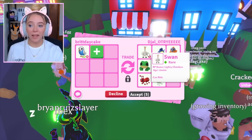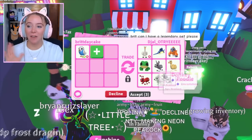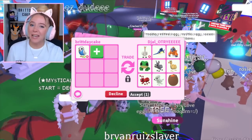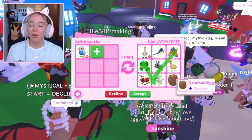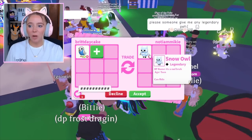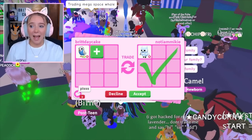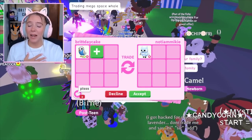The next offer has two out-of-game pets: a swan and a frog, but everything else is stuff still currently in game. I don't see any neon pets, no megas, and no other really out-of-game pets other than these two, so we're going to decline. This person put a ride snow owl and I don't think they're going to add anything else. They hit accept and said please, but I'm going to have to decline.